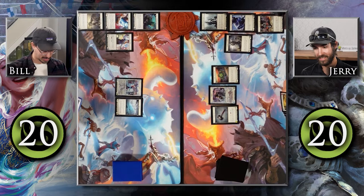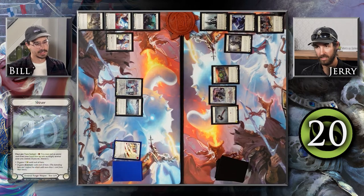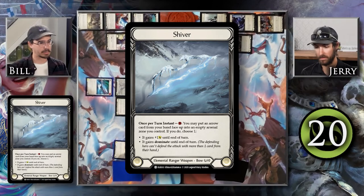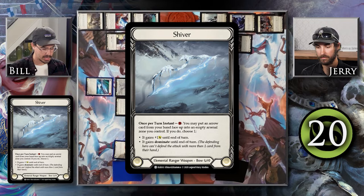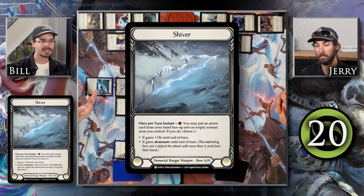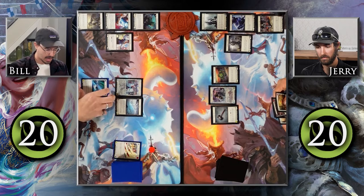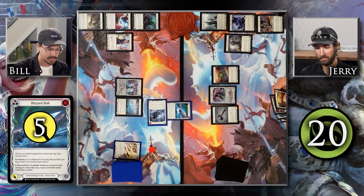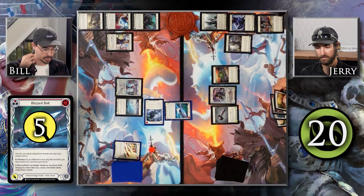Speaking of fire away, that's sort of my plan here. I'm going to pitch this Heaven's Clause to activate my Shiver, putting an arrow from my hand face-up into an empty arsenal zone — that will be Blizzard Bolt. Because I put a card into my arsenal face-up, I can give it either plus one attack until end of turn or Dominate until end of turn. I'm going to choose Dominate. With one resource floating, I'm going to cast this Blizzard Bolt and fuse it with this Winter's Bite. So because this was fused, whenever an attack deals damage to a hero this turn, I create a Frostbite token under their control.